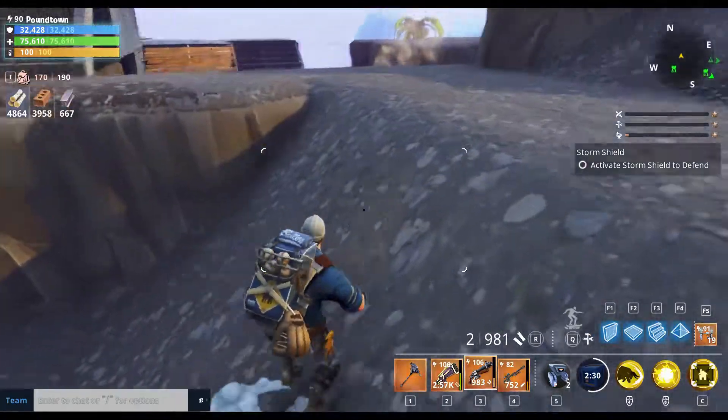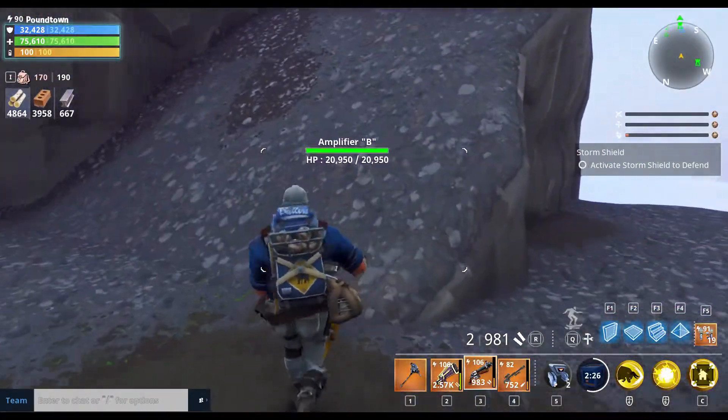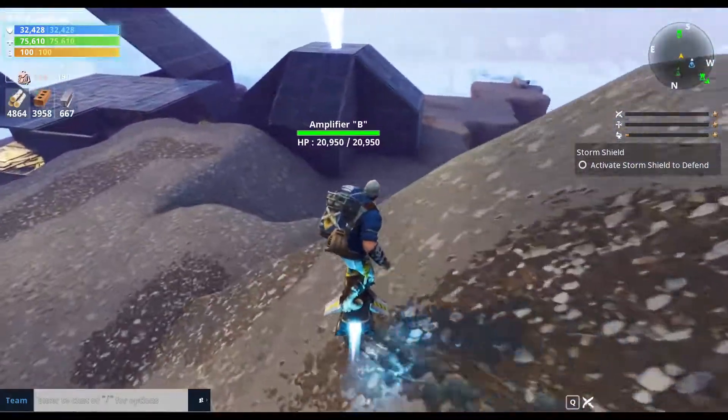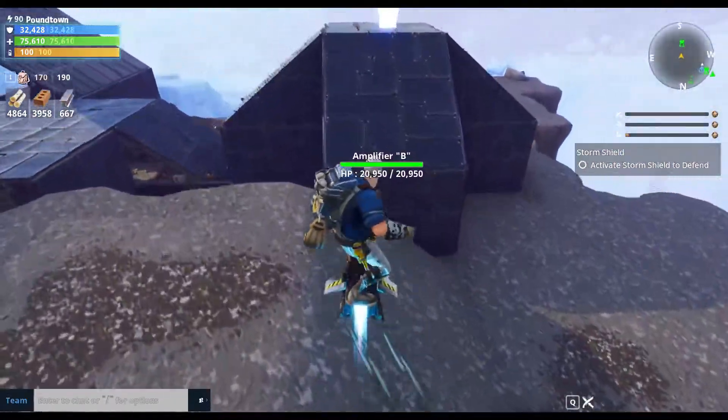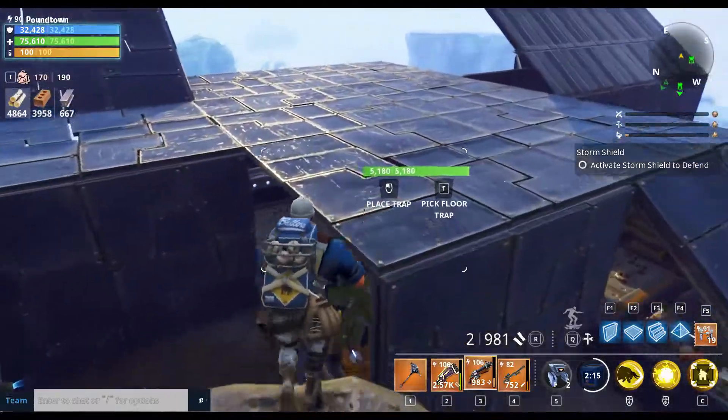Now we'll head over to the new amplifier I had to place for this storm shield — Amplifier B. I made a compact design here, and on the east side I've built up a structure.